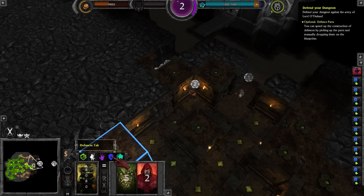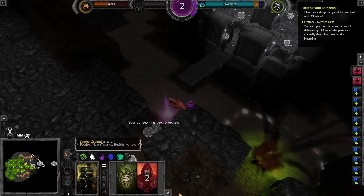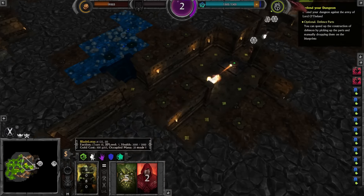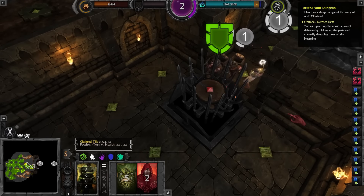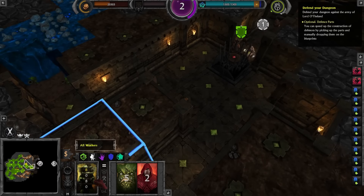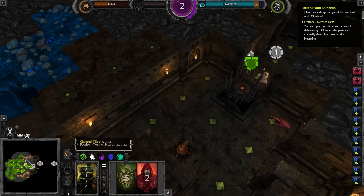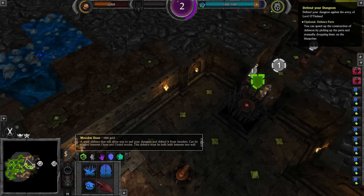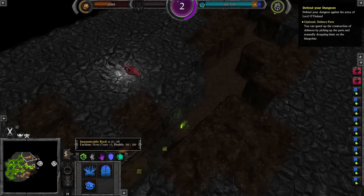That just so happens to be where I've got my traps — fantastic. I could even add more traps there to further assault any stupid hero. I need to tell my imps not to go any further than this. Come on, let's see how this goes. Spiky goodness. Also cannons — cannon goodness. I think having maybe another one here and there would be a good idea.